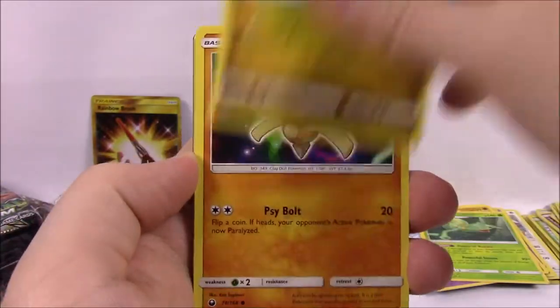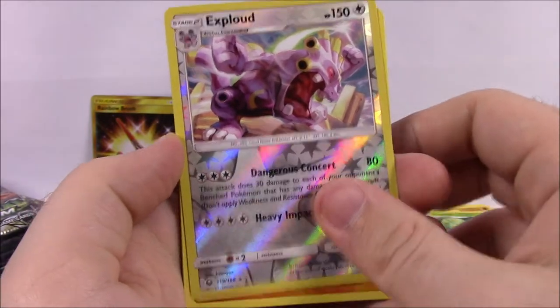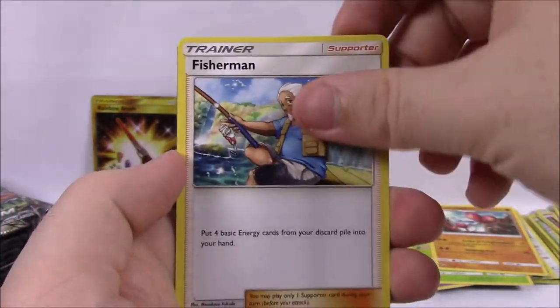Next is Sneasel, Bagon, Baltoy, Beldum, Lotad, Exploud Reverse Holo, and our rare is a Medicham non-holo. Fairy Energy, PokéNav, Vigoroth, Fisherman Trainer, and the code.